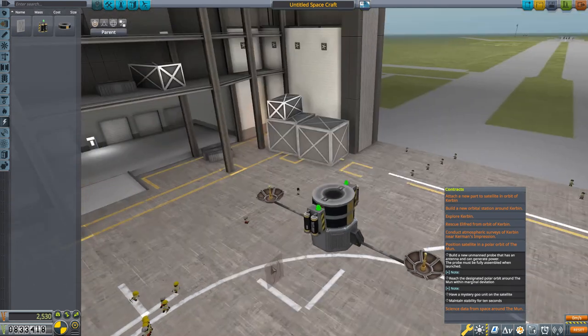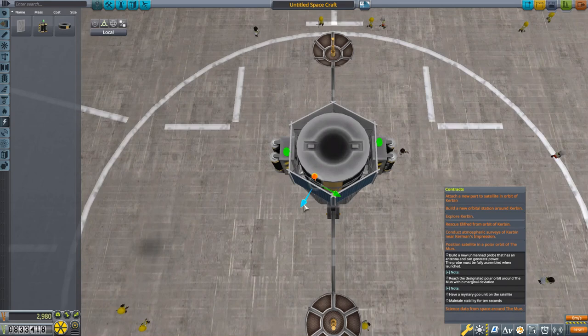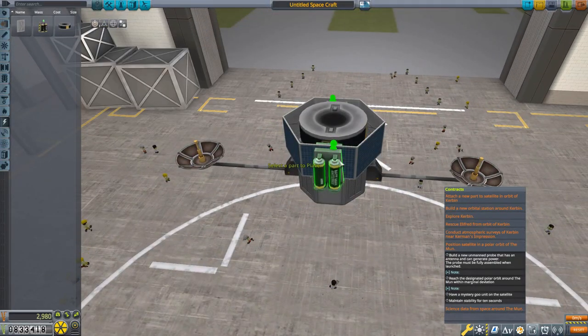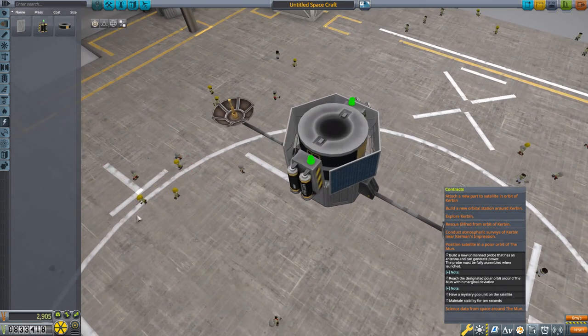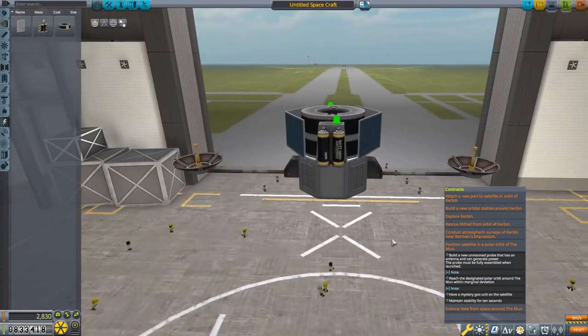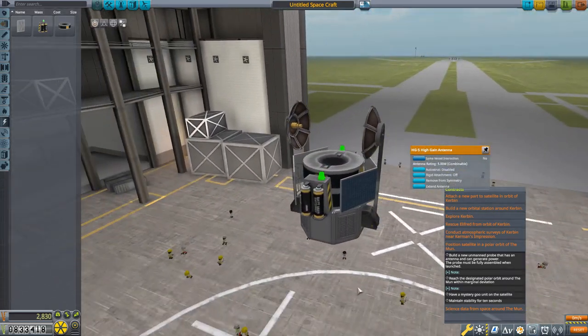Now let's put on some solar panels. I used six-way symmetry to surround the probe with solar panels, and used the move tool because the solar panels were clipping slightly since the battery diameter is a little smaller than the probe. I don't like this solar panel clipping into the battery, so I'll right-click and use 'remove from symmetry' to take just that one panel away without affecting the others. Same with the second one - it'll run fine on just these two solar panels.